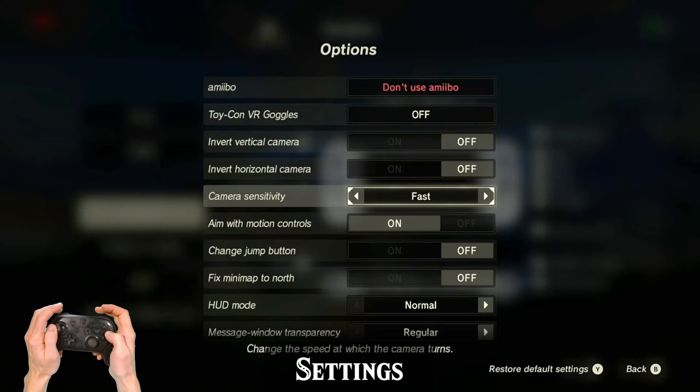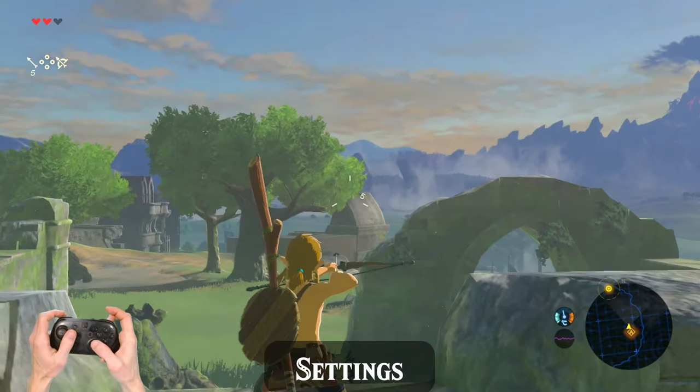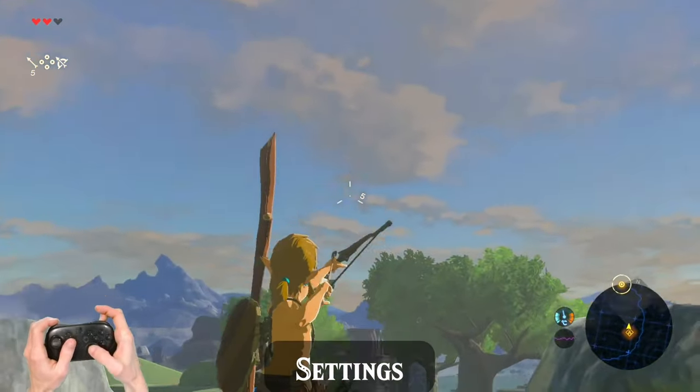Although some runners use Joy-Cons when starting out or because they prefer them for certain tricks, a Nintendo Pro Controller makes running this game significantly easier and more comfortable. I recommend playing with gyro aiming enabled and camera speed set to very fast. These options allow you to make faster setups for various tricks throughout the run.